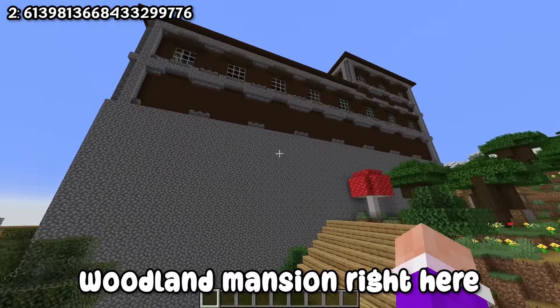Number two — you can already see we've got a village and a woodland mansion right here. So right here is a giant mountain, we've got a village, and then a woodland mansion just right in the middle of this village. We also have a huge jungle over there, and there's a jungle temple right there.